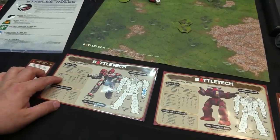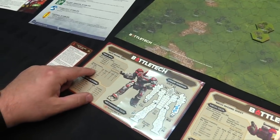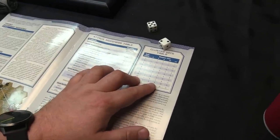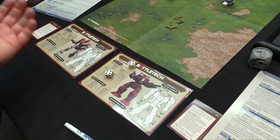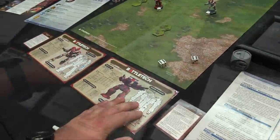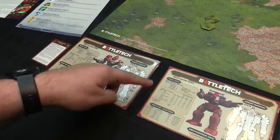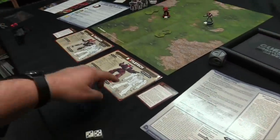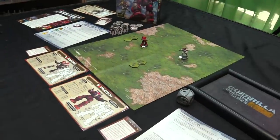Some weapons like the LRM-10 use a cluster table. After hitting, roll to see how many missiles actually land — on a roll of 7 with 10 missiles, 6 hit. Group damage in clusters of 5: so that's 5 points to one location, then 1 point to the next. Excess damage beyond a location's armor follows the arrows on the diagram inward — you never lose damage. A mech is destroyed when its head or center torso is eliminated. For this introductory game we're skipping advanced piloting rules.